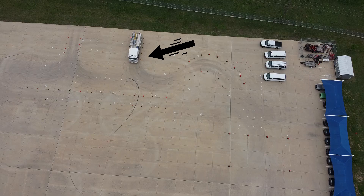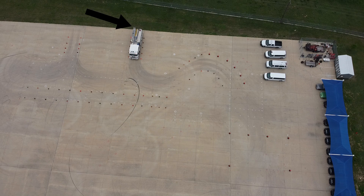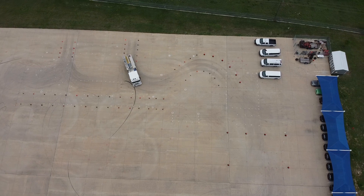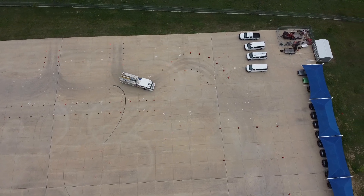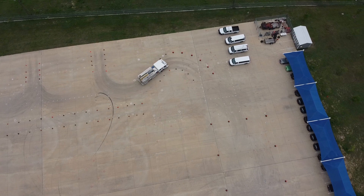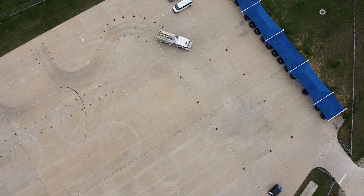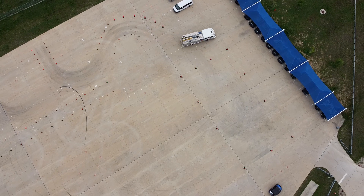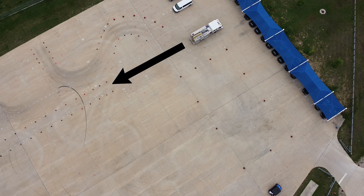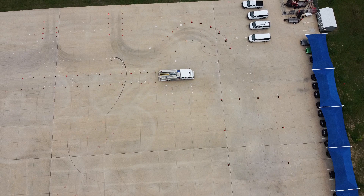Once again, be sure your front tire comes to the front cone and you do not back onto the grass. The next skill is a sharp 90-degree turn. If a cone is struck or knocked over on this skill, a time penalty will be assessed. Once the turn is made, we will back down the narrow lane. If a cone is hit or knocked over, a time penalty will be assessed.